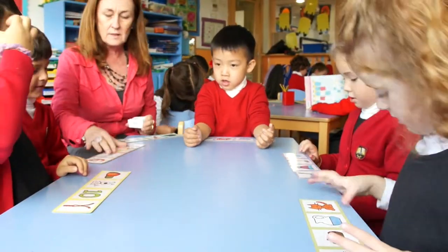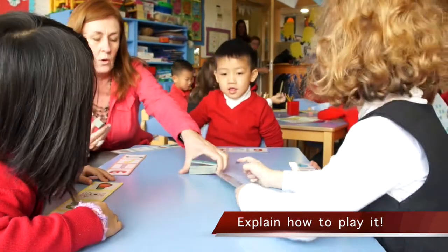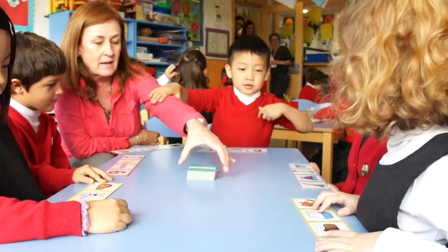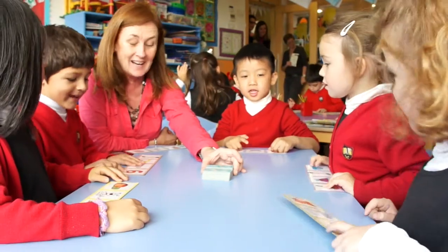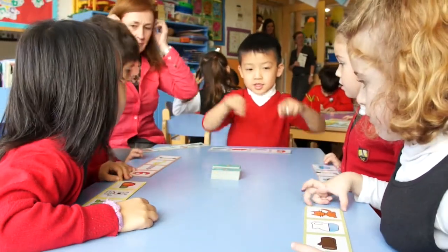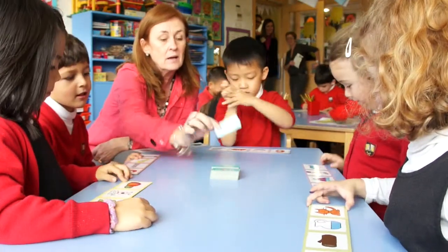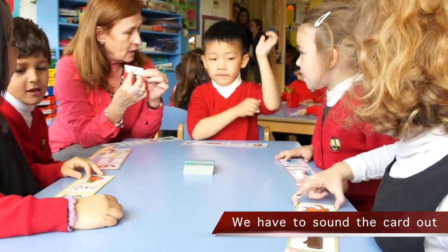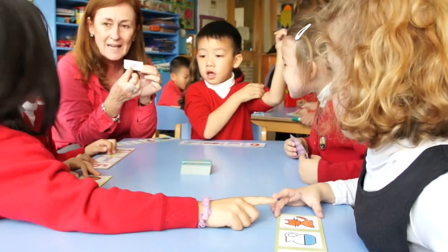Right, what we're going to do — we've got all the words to match the pictures here, okay? So we're going to put them in the middle where we can all reach them, like this. Some are the same. So listen to how to play it: we're going to take it in turns to pick up one of these cards. All these cards, we can sound them out — they're not tricky words. So we've got to look at the card and read what it says.